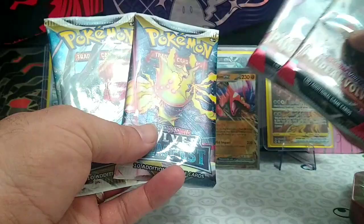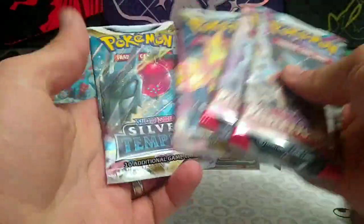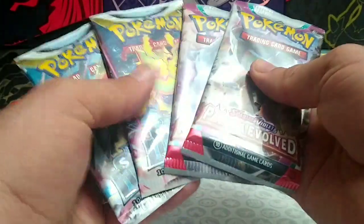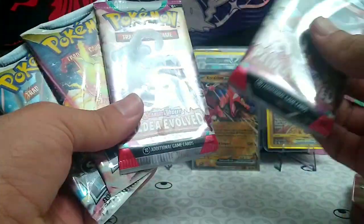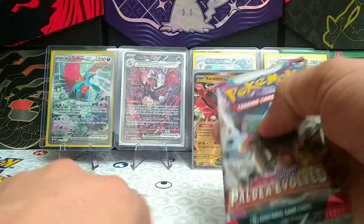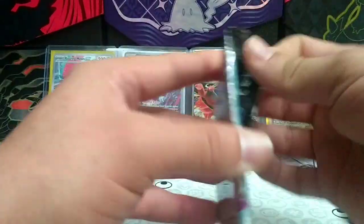This tin comes with four packs — two Silver Tempest and two Paldea Evolved. I'm a little bit surprised to see Silver Tempest in these tins. I would have figured it would have been base set and Paldea Evolved, not Silver Tempest. That is quite interesting. We'll save the Silver Tempest till last — hopefully we get a good hit, maybe that alternate art Lugia that I'm still searching for.